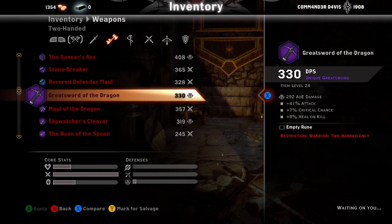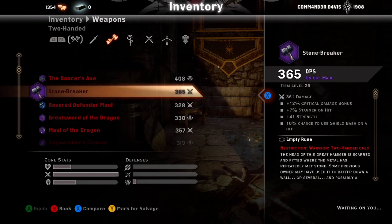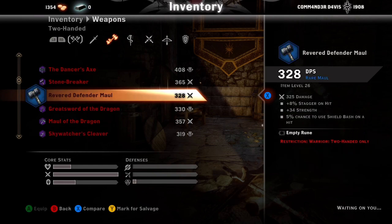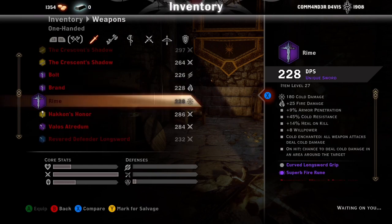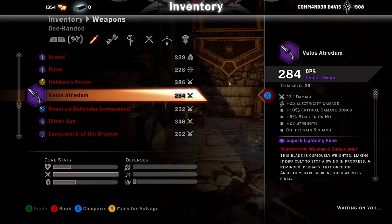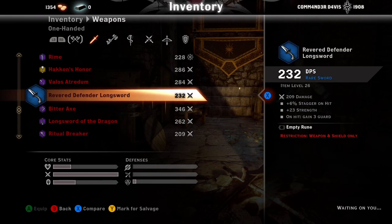Stonebreaker — pay attention to these because the names change once they go to purple, so pay attention to the emblem. The weapon names change between tiers so track the icon rather than just the name.